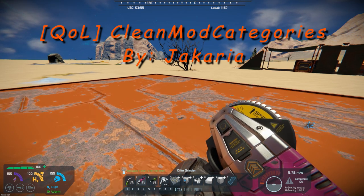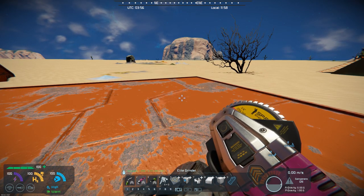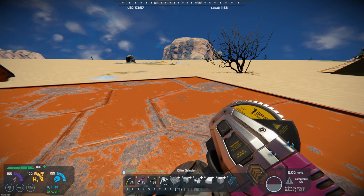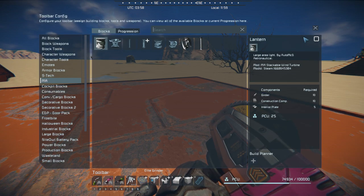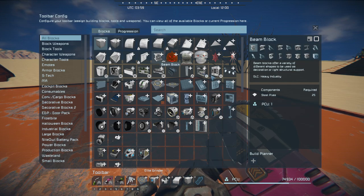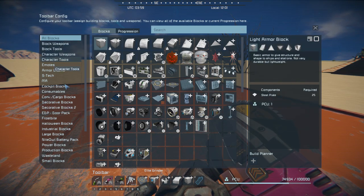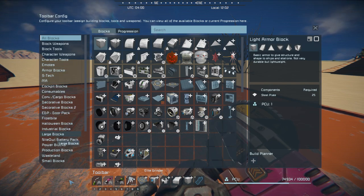Basically, what this does is cleans up and adds a mod category. I'm going to show you the before and then after. So, if we go into my blocks — I've got all my blocks here and I have a lot of mods. You can see they're just all scattered throughout, and there's really nothing organized about it.